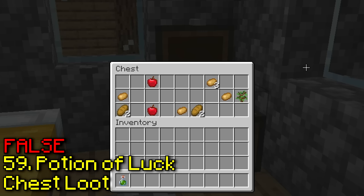Apparently vines and glow lichen can be placed on soul sand. And it looks like you can — I have no idea why you couldn't do this before 1.19.